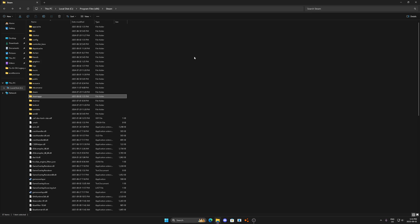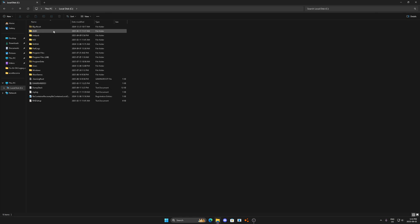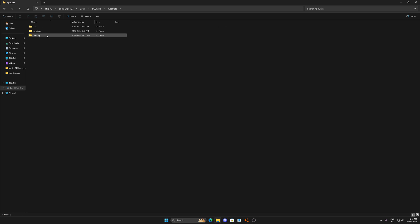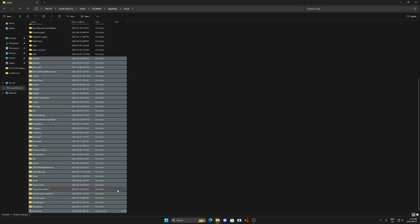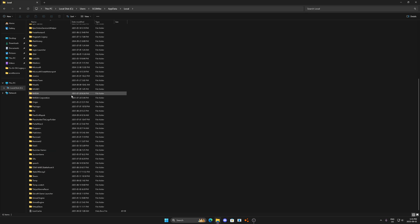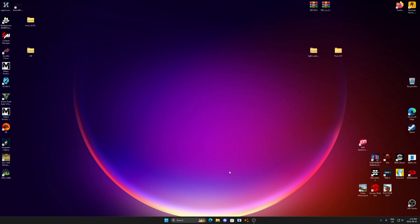Another good folder to check is File Explorer — Users, then your username, then the AppData folder. This is where you'll find leftover data from games and apps you've already deleted — things will still linger here. Delete those to save more space. Then restart your PC. Once you restart and do all of this, the performance usage will be minimal — I'll make a quick clip showing the difference after the restart.